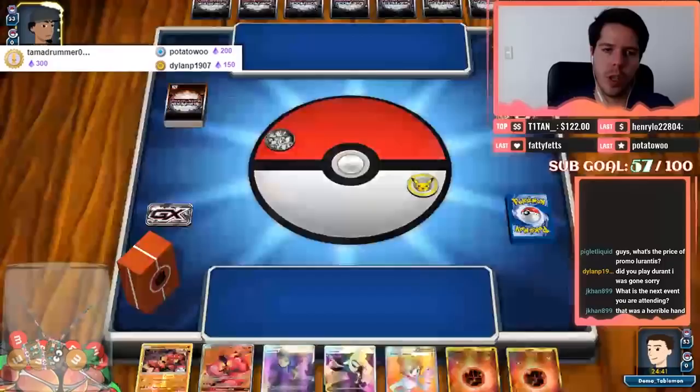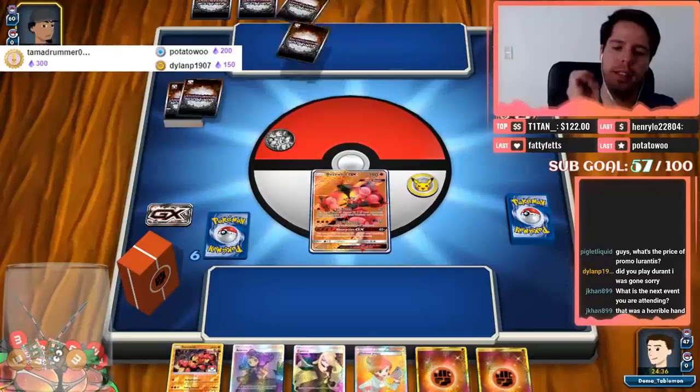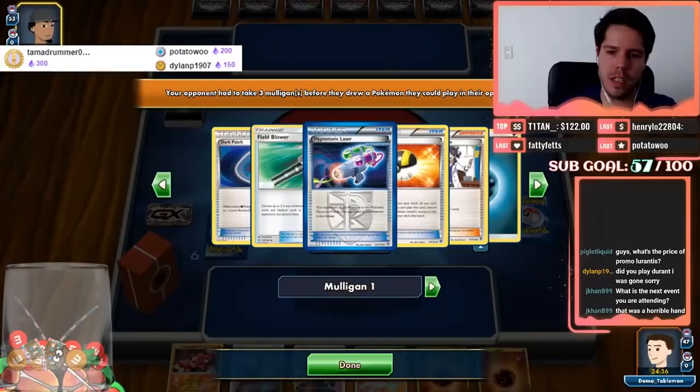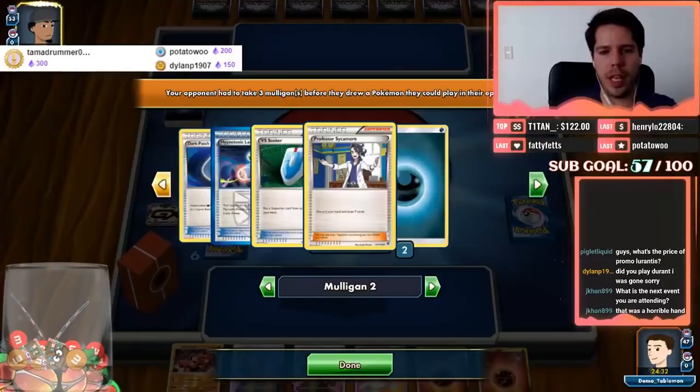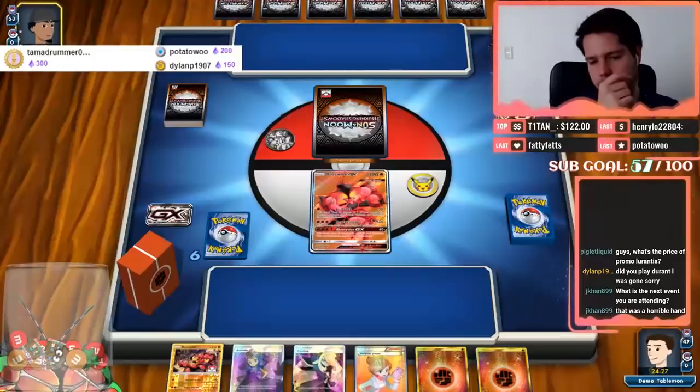Now we have a pretty decent hand — nothing to write home about but decent. We see we're up against Turbo Dark with Malamar — hopefully a good matchup for us. We do get two extra cards off the mulligan. I'll bench that friend since I feel like my opponent will be very tempted to target it.